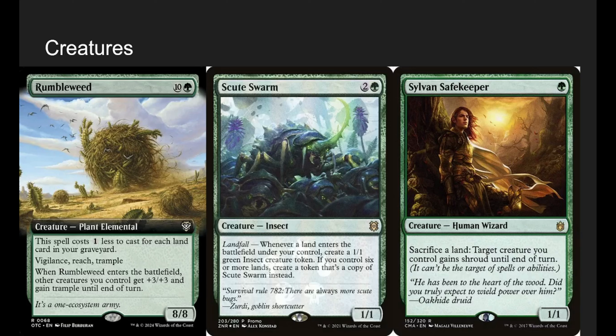Scoot Swarm: whenever a land enters the battlefield, make a 1/1 Insect. Then, if you have 6 or more lands, make a copy of Scoot Swarm. It gets exponentially bigger — you have 1 Scoot Swarm, play a land and now you have 2, play another and you have 4, then 8, then 16. They go nuts. Have a calculator handy because your dice won't track it well. Sylvan Safekeeper: sacrifice a land, and target creature you control gains Shroud until end of turn. Great protection for all of our guys, and we don't care about sacrificing our lands — especially deserts — because Yuma just makes a 4/2 out of it.